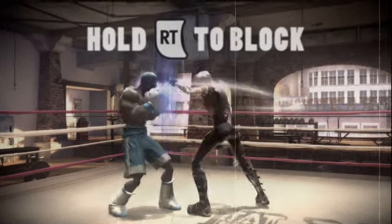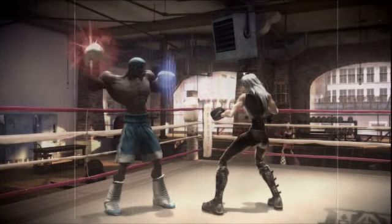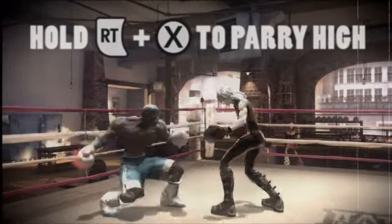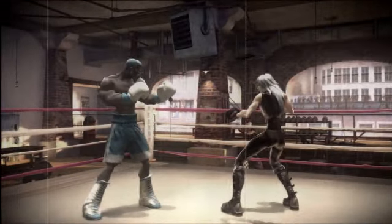You can straight up block by holding the right trigger. This isn't very helpful, but can give you a bit of time to collect your wits. Combining dodge and block will allow you to parry your opponent. Hitting someone after parrying them does a bunch of damage, but is a little riskier than a plain Jane dodge.